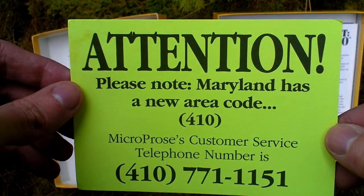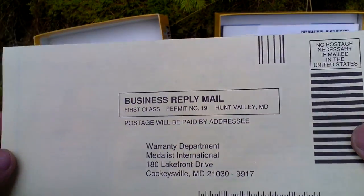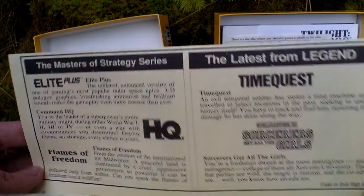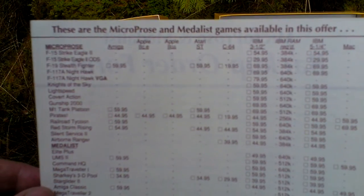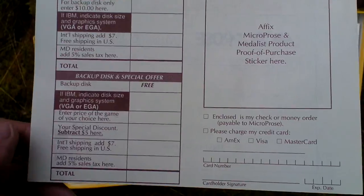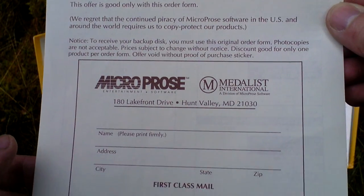Next there is some attention notice — a new hotline. There's also a registration card with some advertising. Here you can see it; it's quite big. And there's a backup order form for new games available from Microprose and Medalist at the time of this game's release.